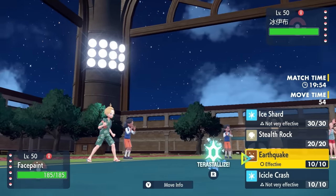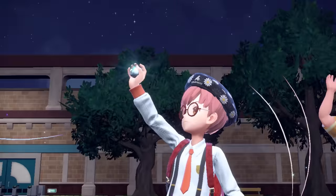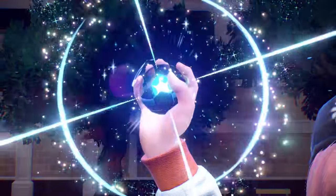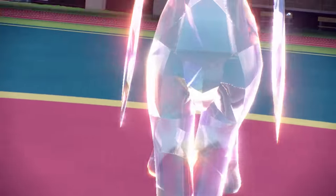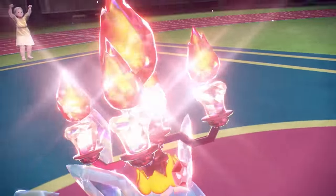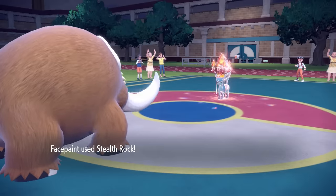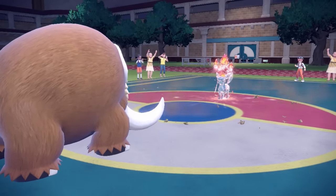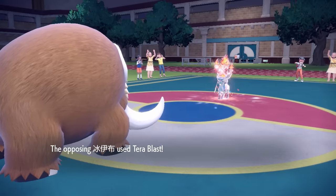I'm going to start off by going for the Stealth Rock. I feel like this thing doesn't have a whole lot it can do to me, but they actually end up committing the Tera. I don't mind when players go for a turn-one Tera — it gets it out of the way early, no surprises later on — as they end up going for that Tera Fire. That tells me there's definitely going to be a Tera Blast coming my way, but I am definitely faster somehow. We're full of blubber but we're able to get these legs going. We go for that Stealth Rock, and they end up going for the Tera Blast.